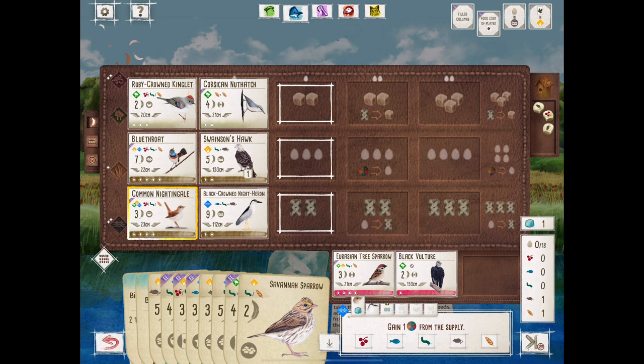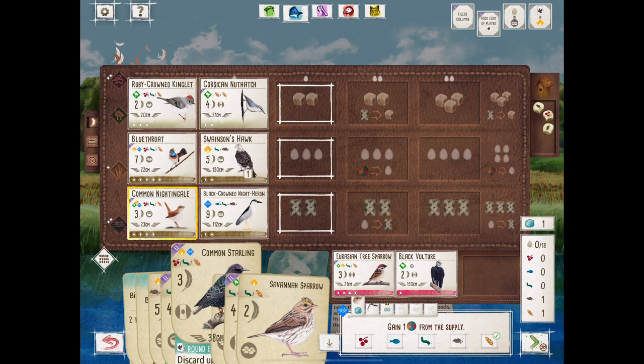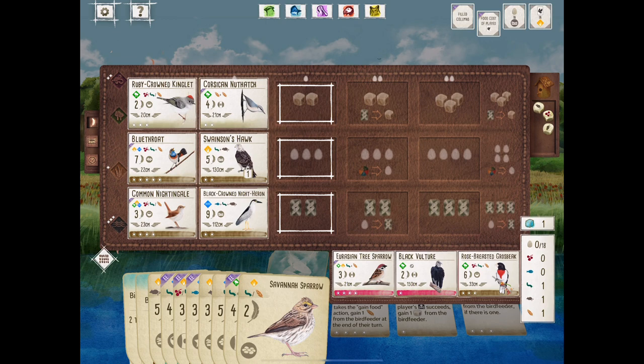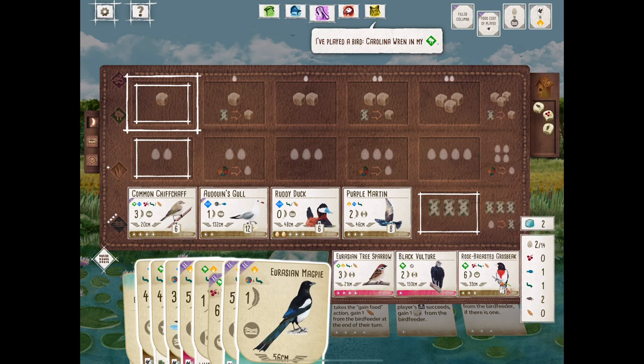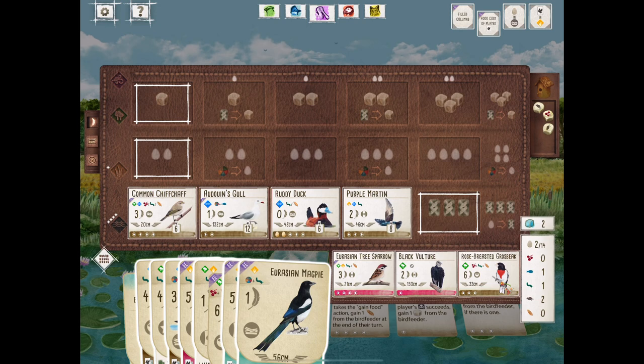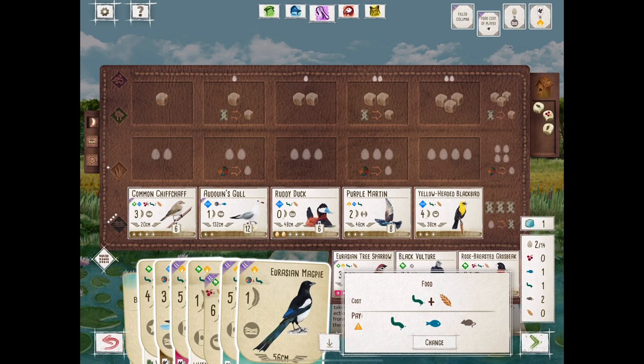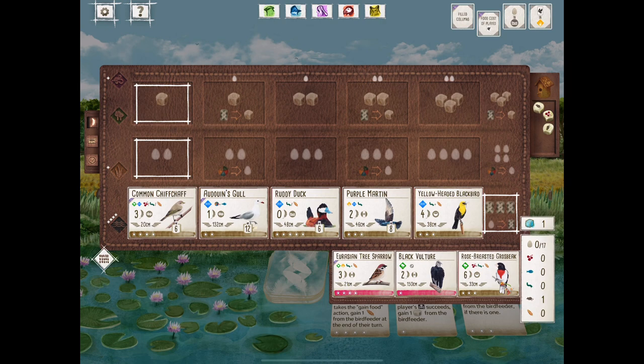It looks like we drew cards here. Trying to get something good — I'm thinking we get the Peregrine Falcon down. The Savannah Sparrow is possible. We're debating how to add on to the Swainson's Hawk for more grassland. The grassland, at least on the base game for new players — a lot of games end up in the grassland, because drawing cards doesn't inherently give you points and gaining food doesn't inherently give you points. But laying eggs is always points. So if you can migrate your hand towards a grassland engine, you're going to eventually score a lot of points.